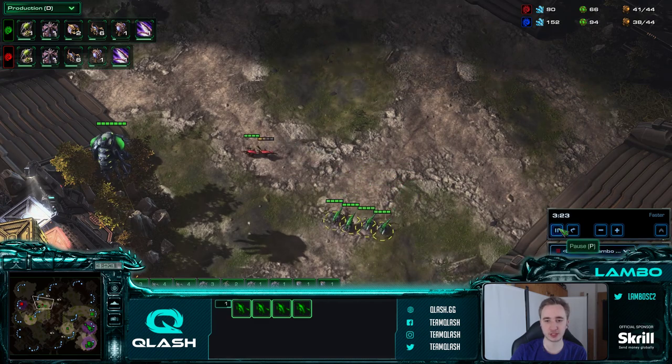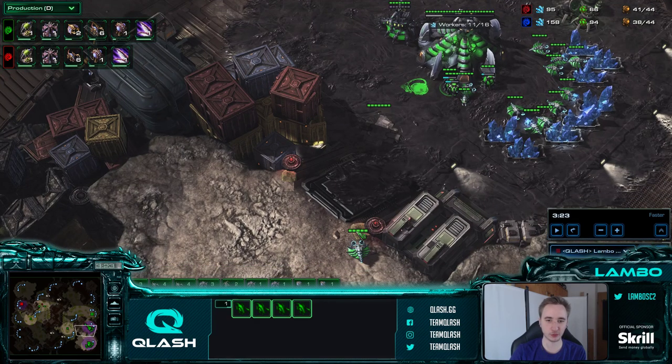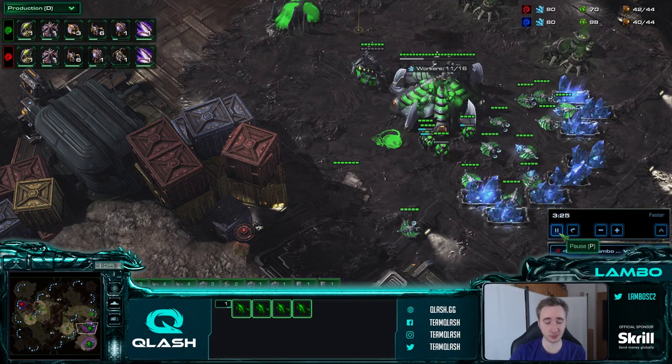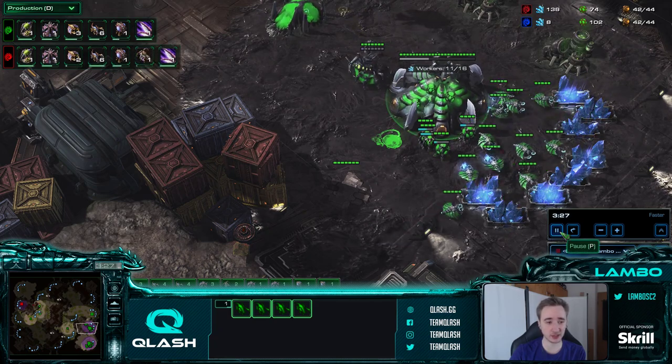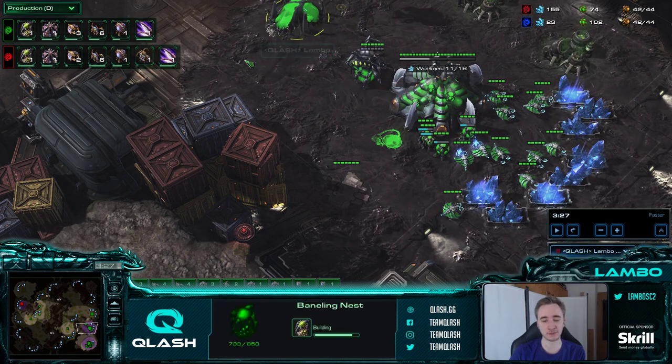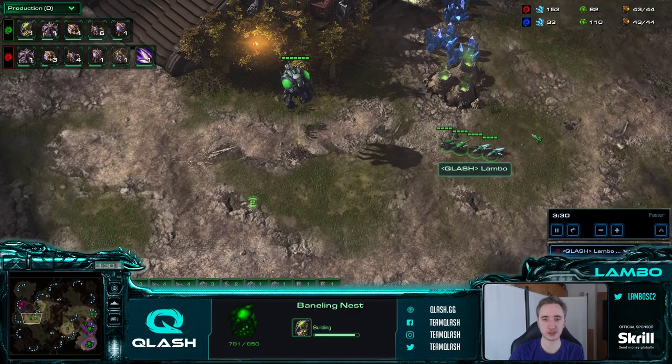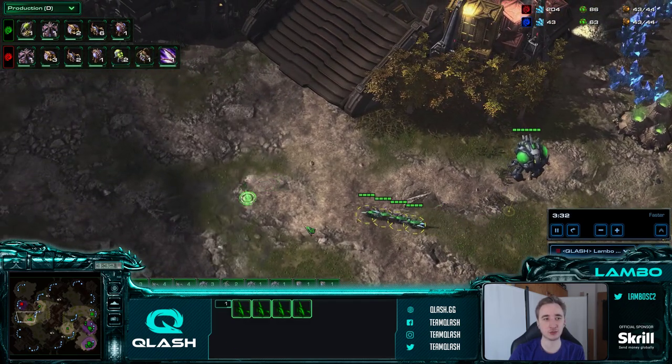Those four zerglings are pretty much just scouting. At home I'm making usually 6 to 8 zerglings while this is going on, so I can morph at least 4 banelings in case of a ling-bane assault. Ling-bane assaults are not a common thing at high level because you can just have similar amounts of banelings plus the queens, and usually always defend a bigger number of zerglings with fewer zerglings as long as you have the correct unit control.